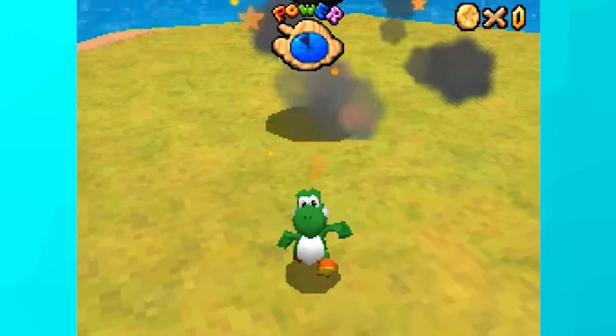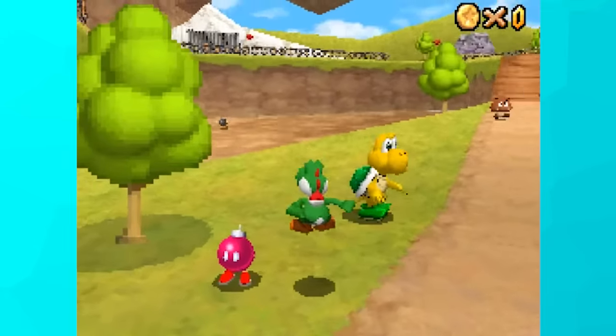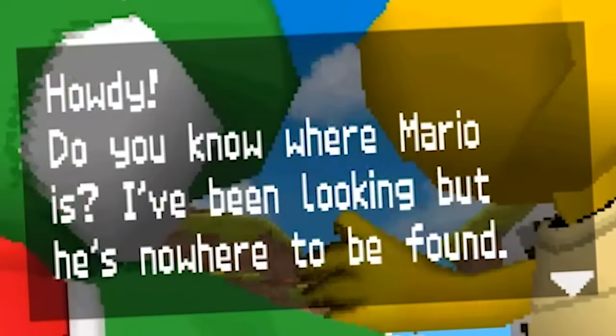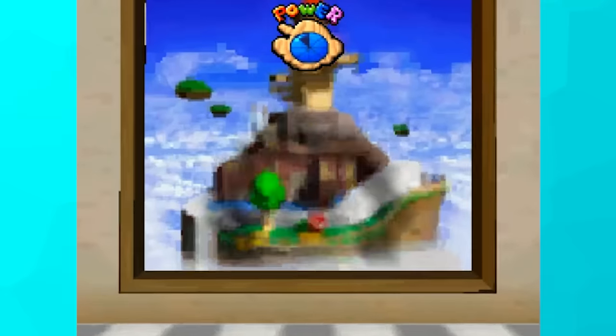We'll start in Bob-omb Battlefield. The first star with King Bob-omb is easy peasy, but right after that is our first dilemma — racing Koopa the Quick. The only way to race him is with Mario, which would defeat the whole purpose of this challenge. So instead, I collected star 6 and moved on to Whomp's Fortress.